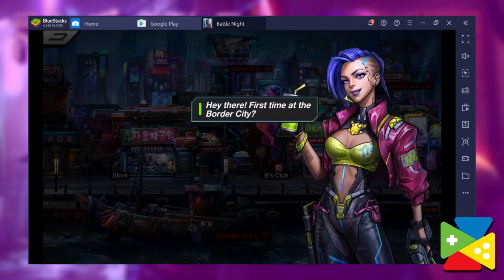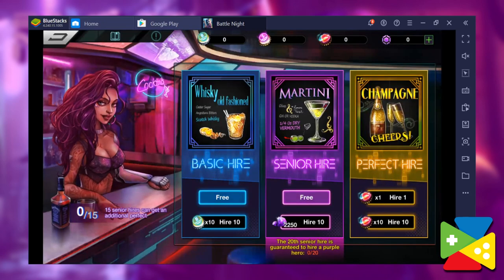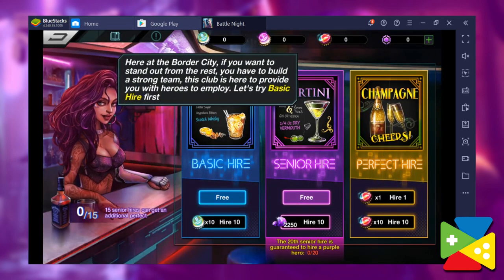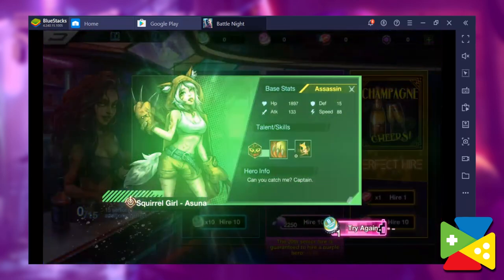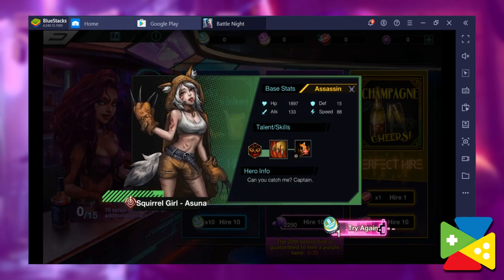However, while the art style and design are quite attractive by themselves, it looks even better when you play it on your PC with the best possible graphics and on a nice large computer monitor. Fortunately, this is something you can easily achieve with BlueStacks, our powerful Android emulator, which you can set up in just a few easy steps. In this video, I'm going to show you exactly how to install and play Battle Knight on PC with BlueStacks.